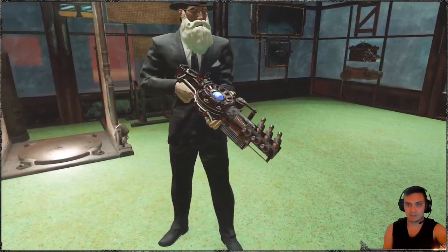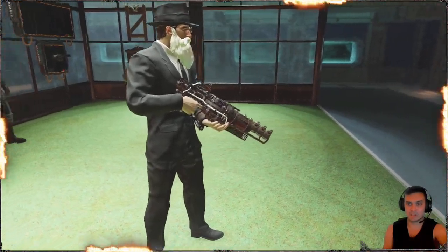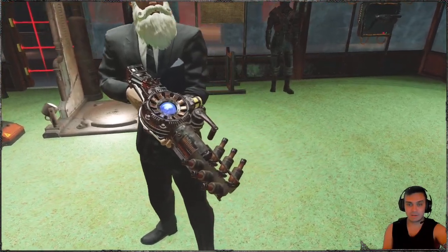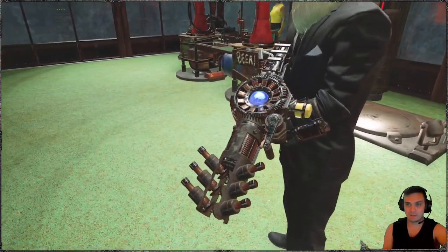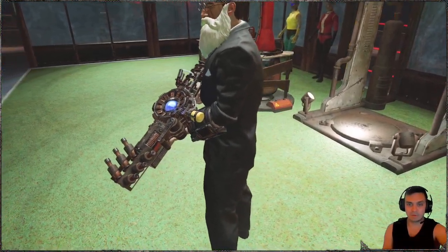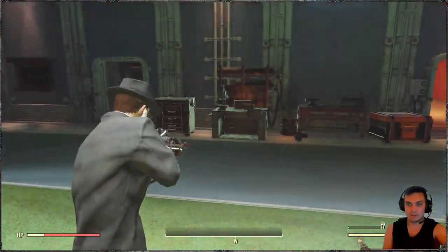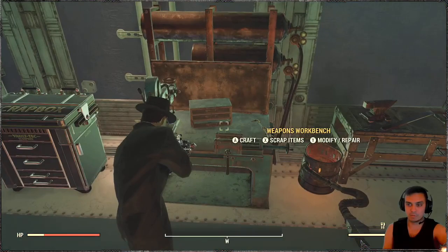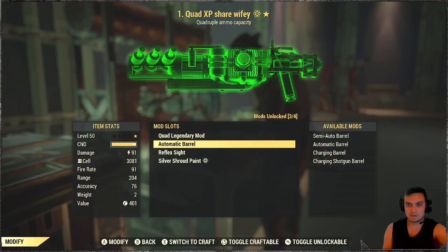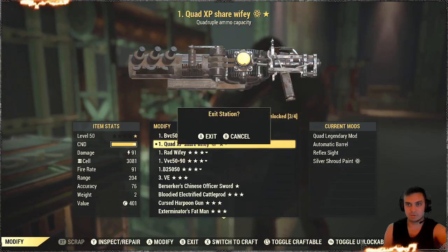Afterwards, I'll show you how it looks in first person, and then I'll show you how it looks on different display cases. Not all of them are the best, I gotta be honest. Basically, once you have acquired the skin — reached rank 46 and claimed it — what you will need to do is get your Tesla Rifle, navigate to your armor workbench, click modify and repair, go to the skin sections right over here, and apply the skin you want. So we've got the default and the Silver Shroud.